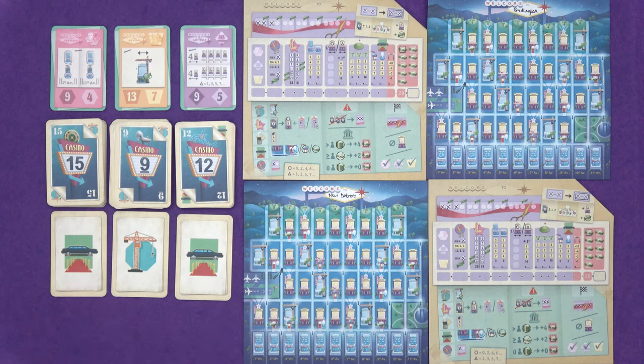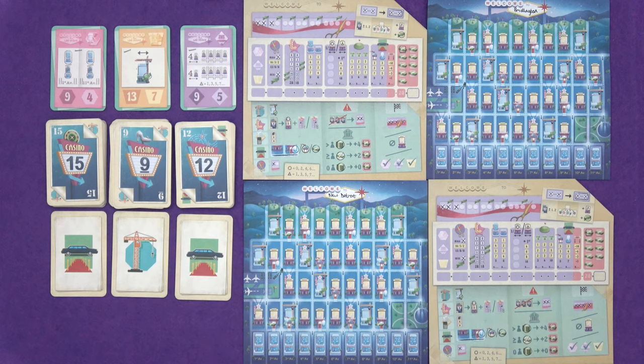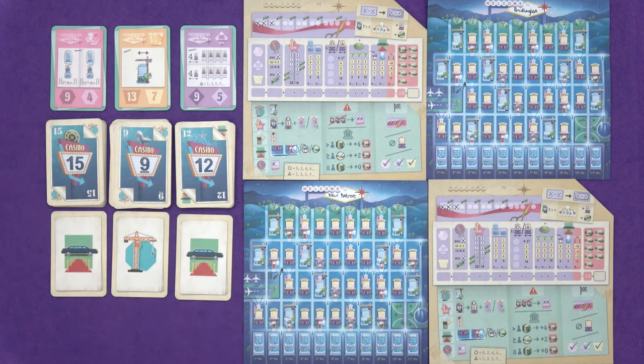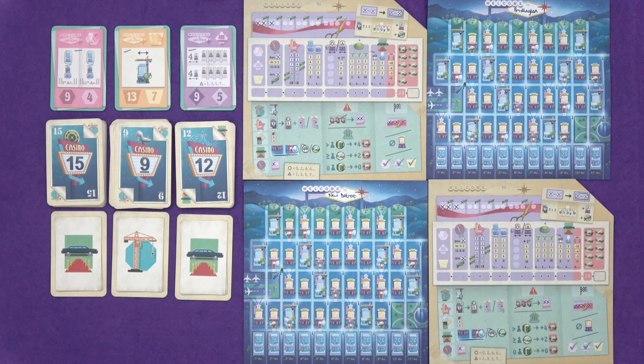I could do casino or crane. Crane is to do with opening casinos - you can see cranes dotted about our player sheets. You can't put a number in a space with a crane; it hasn't been built yet. We are shooting for projects. We need to fulfill each of these objectives - the first player to do it gets the most points, then everybody else gets the lower number. This objective wants hotels for 1st and 11th Avenue to be completed. For the yellow objective, you need to complete all your cranes. For the purple objective, we want series of odd-numbered casinos.